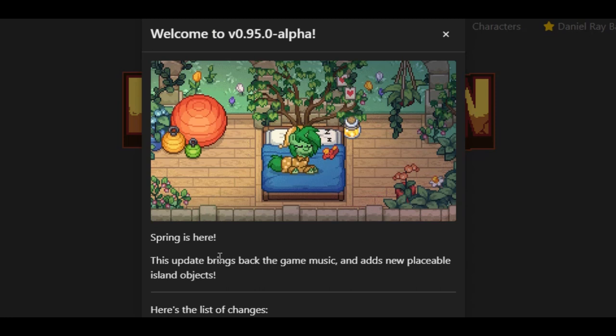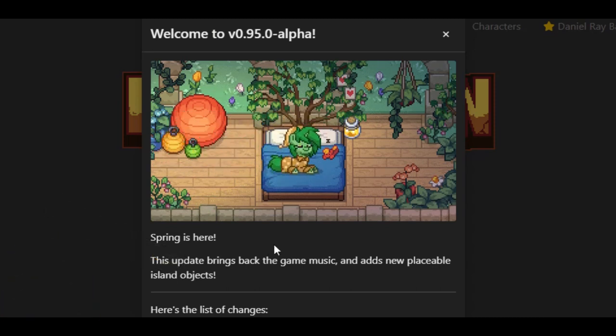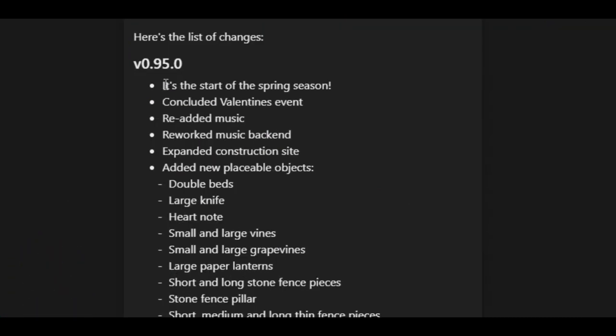This update in particular brings back the game music, which has been missing for quite a while. It also adds new placeable island objects and all kinds of interesting things like that. Let's get into the changelog and then show you those new items.